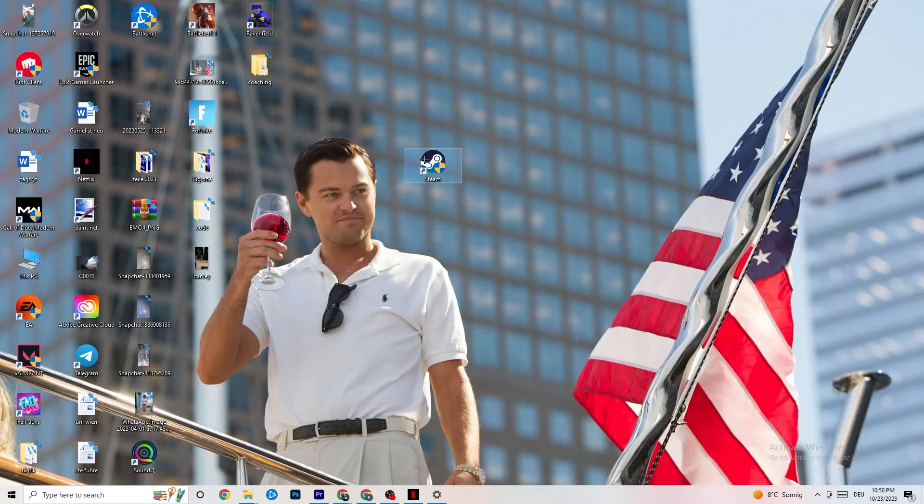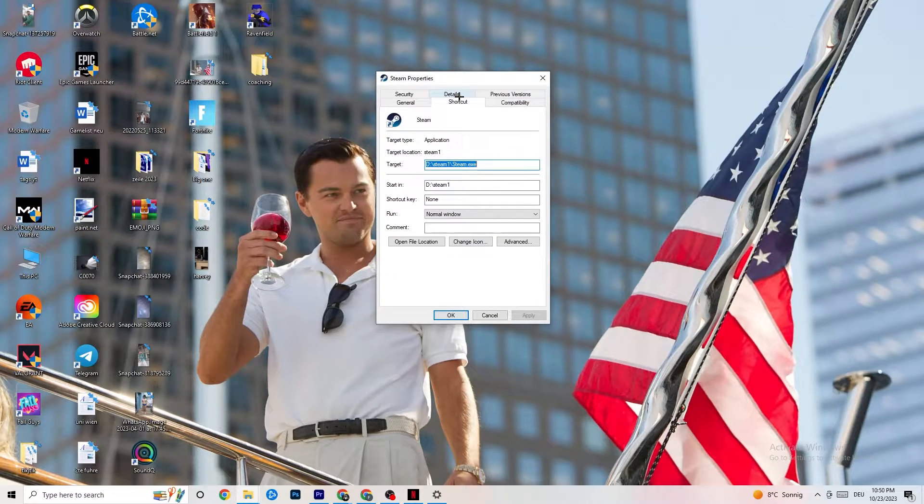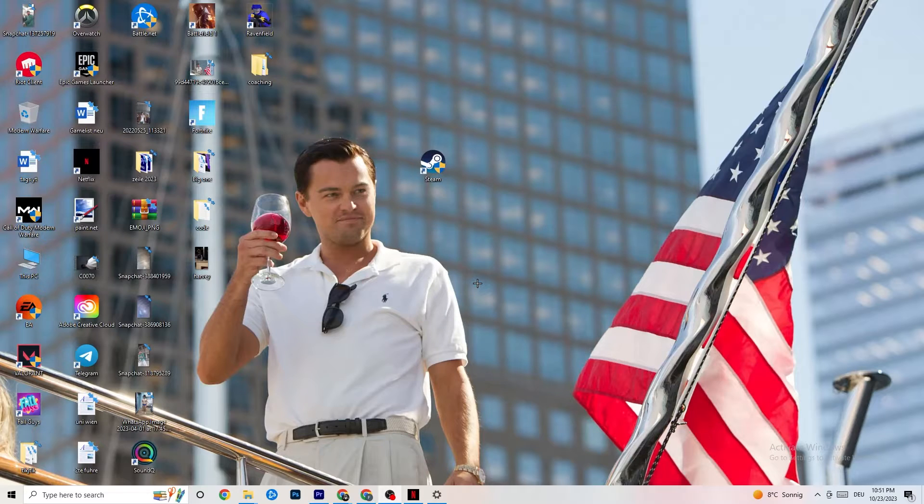Right-click your launcher, go to Properties at the very bottom. When that tab pops up, go to the Compatibility tab on the right side and copy these settings: enable 'Run this program in compatibility mode for' and select the latest version available — for me it's Windows 8. Disable reduced color mode, disable run in 640x480 screen resolution, disable full-screen optimizations, and enable 'Run this program as an administrator.' Click Apply and OK.